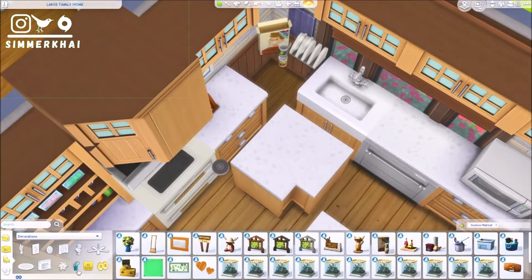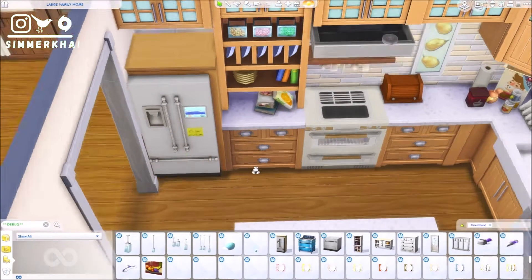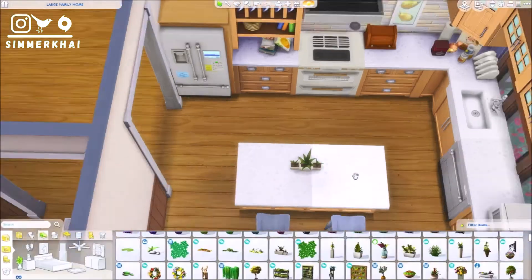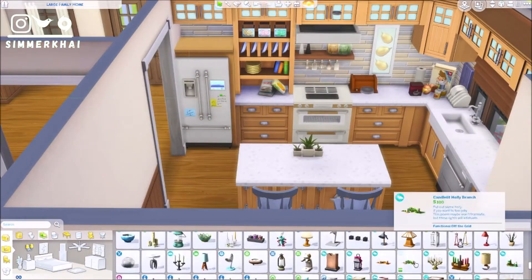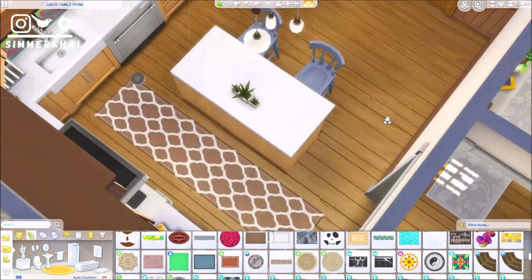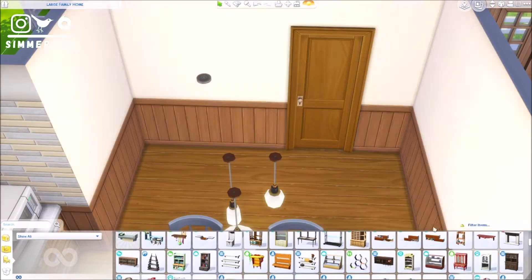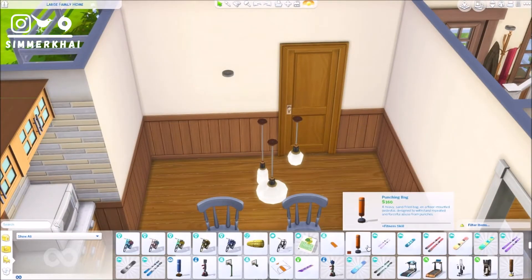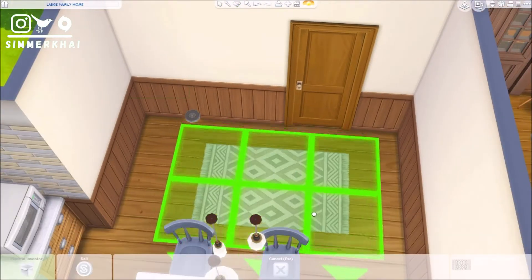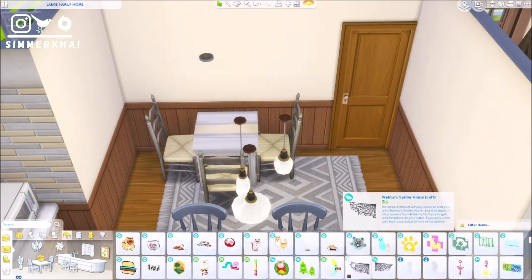Behind the kitchen is a garage, which is functional in appearance but not actually functional since Sims can't drive cars. I placed storage units and a bicycle in there to make it look like a proper garage — it's actually my first time doing a garage, even if it's a fake one. There's also a small dining area behind the kitchen. In total there are two dining areas: a formal dining room and this casual one near the kitchen where I imagine Sims can hang out and chat while the mother sim cooks.